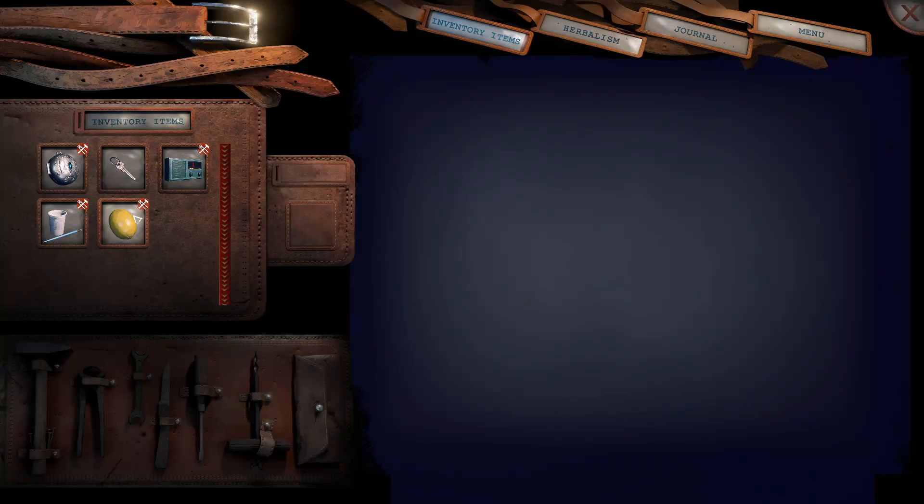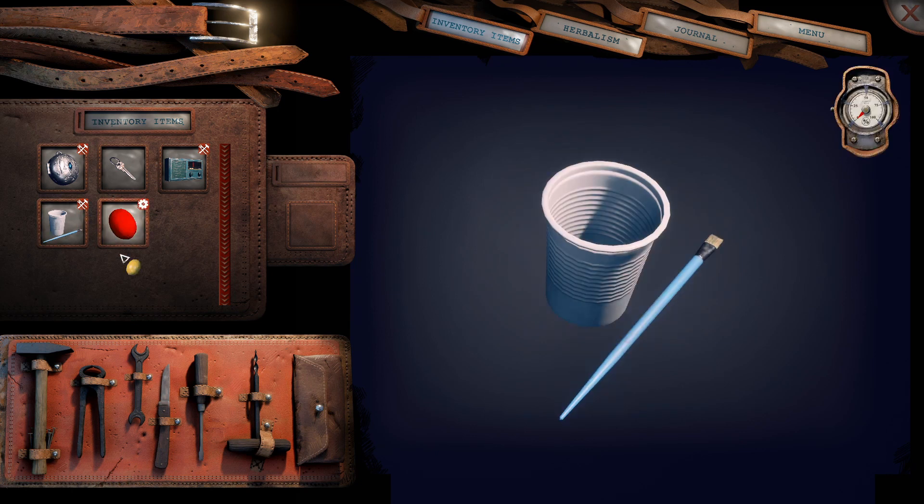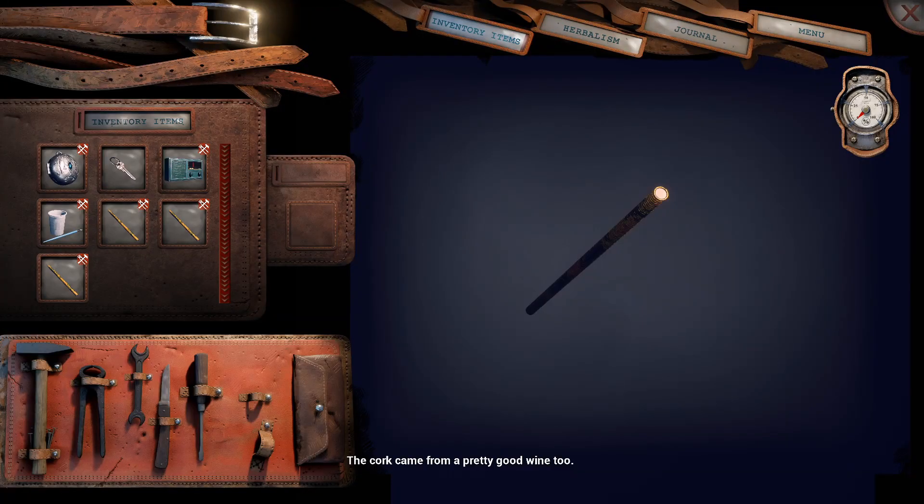Now we need to look at the end of all three golden rods. You'll see there is a cork at the very end — take your tools and untwist the cork out of each of the golden rods. Then pull the piece of paper out of it. Place all three of those papers together and I'll pick it back up once we get to that point.